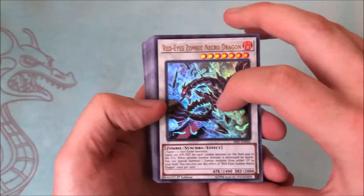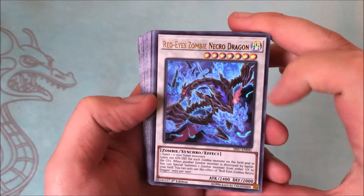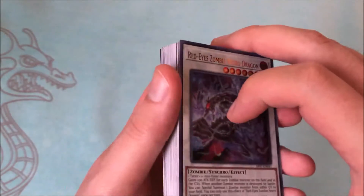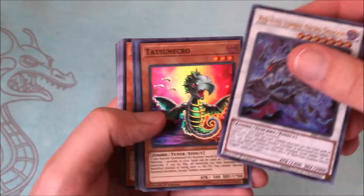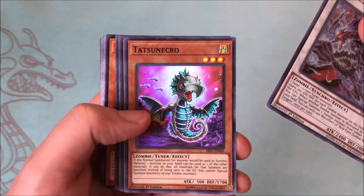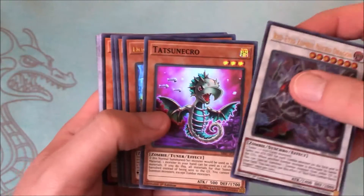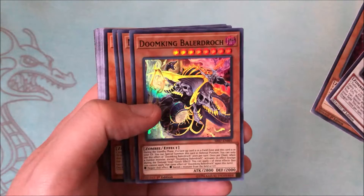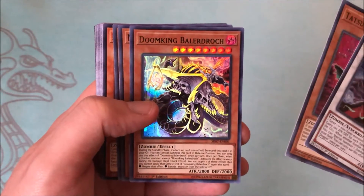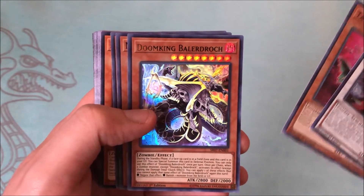We have Red-Eye Zombie Necro Dragon, which looks awesome. This is a newer synchro for zombies — it's really powerful, I plan on running one, maybe two copies in the build I'm going to make. Then we have this new zombie tuner — I'm not sure how to say his name, so we'll skip over that, but it's a super rare. And then we have the boss monster of the deck, Doom King Baldurac — really cool artwork and it's a pretty good beat stick monster at 2800 and 2000.